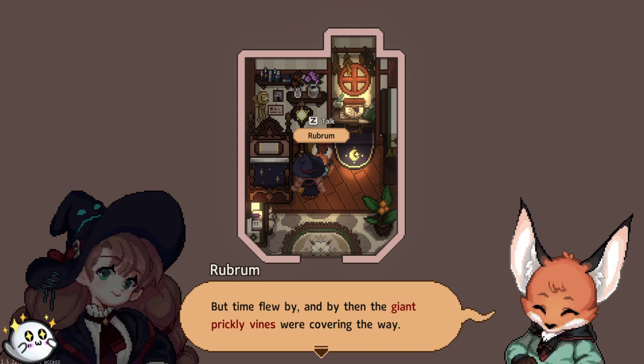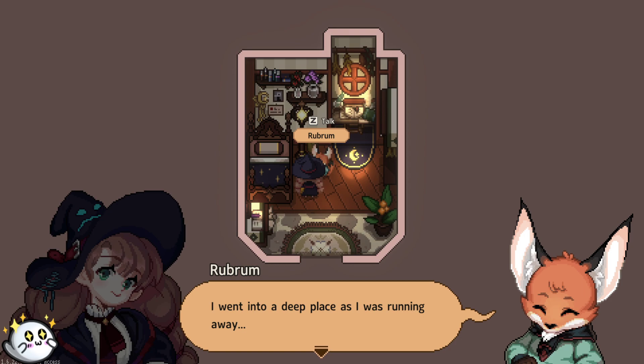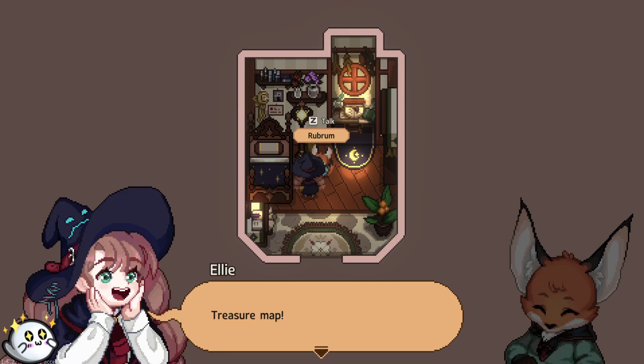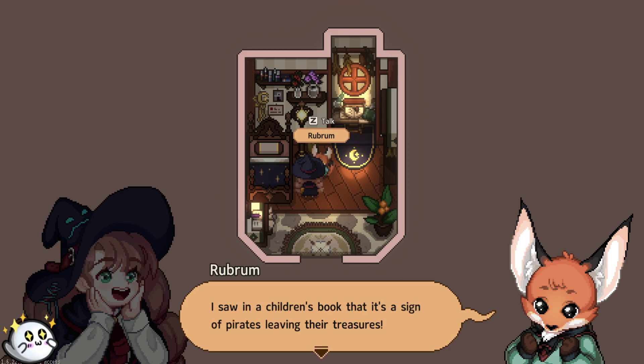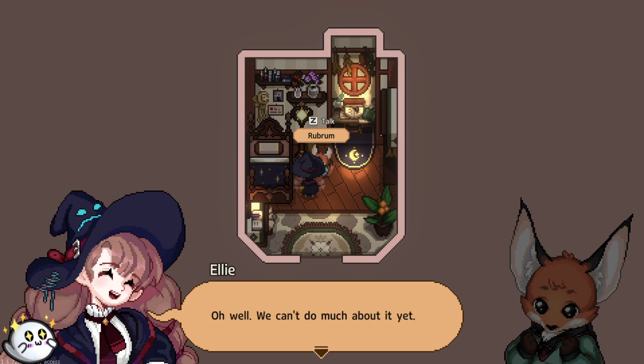I just came to the forest to play for a little bit, but time flew by and by then the giant prickly vines were covering the way. I was looking for another path when I heard the sound of a train. Oh, it must have been the one I was riding. I went towards the train and a strange bird suddenly started chasing after me. It must have been that bird. I went into a deep place as I was running away. Then I found a treasure map and got caught in a spiderweb as I was trying to pick it up. Treasure map? I saw a picture of a skeleton through the bushes. I saw in a children's book that it's a sign of pirates leaving their treasures. Shall we go check? What about the gigantic prickly vine? Oh well. We can't do much about it yet. It wouldn't hurt to try. Let's go.